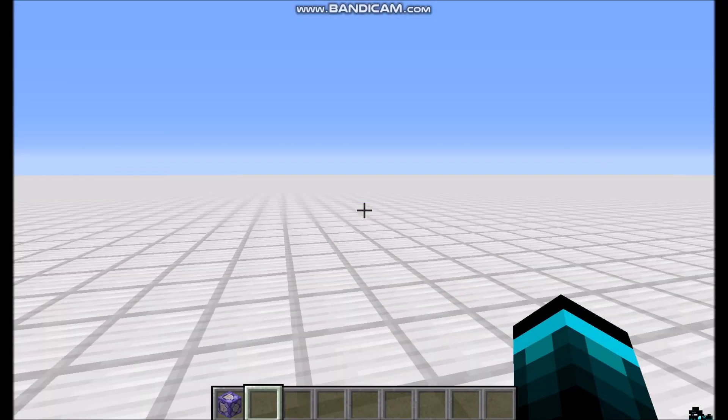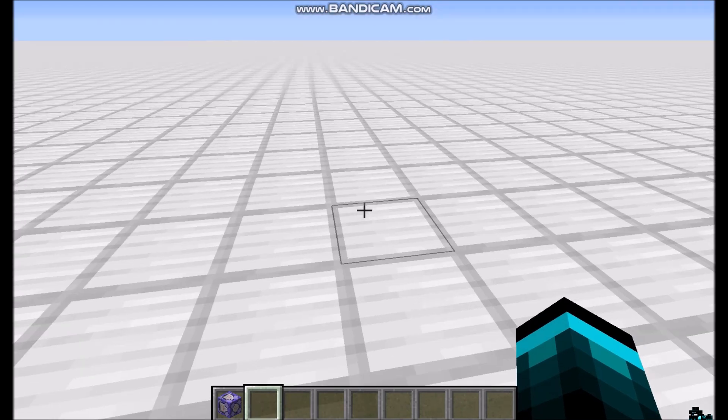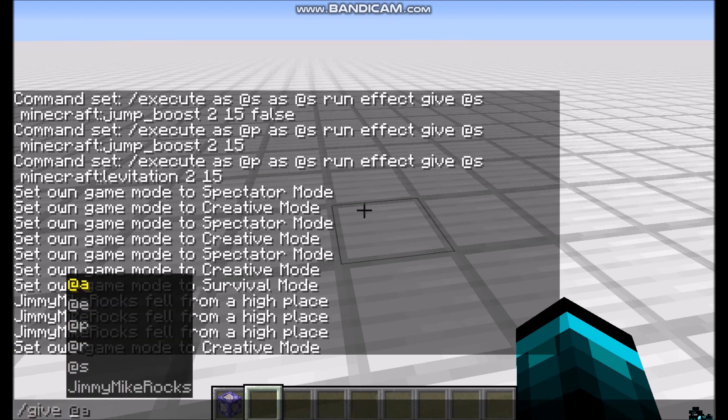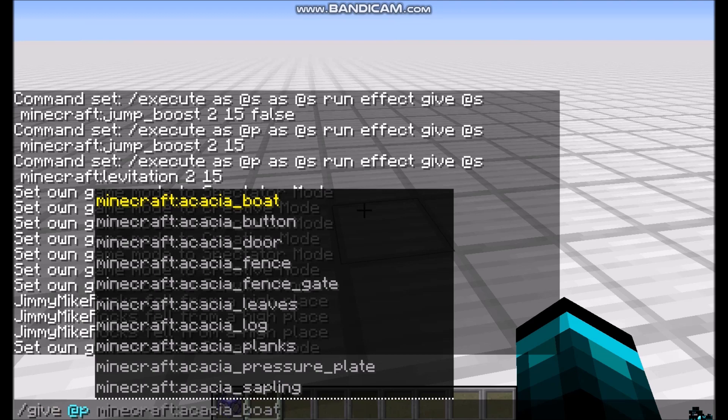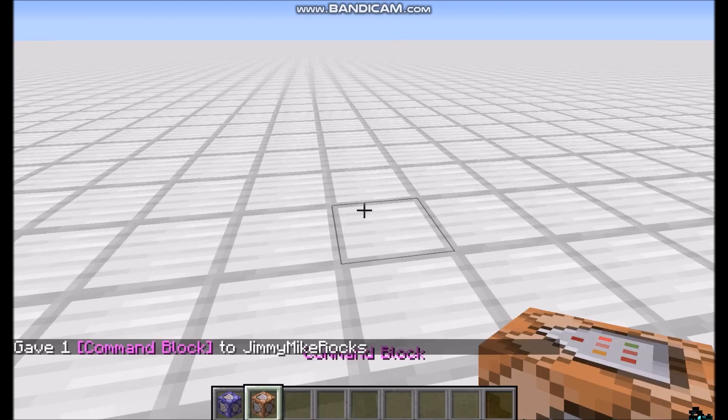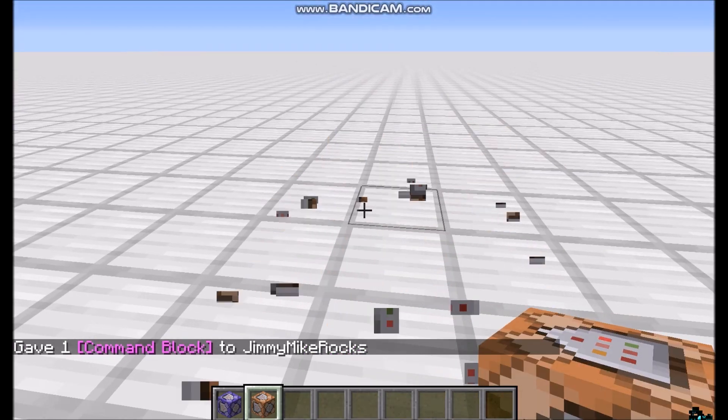The first thing you'll need to do is get yourself a command block, and you can do that by using this command: slash give, your name, a command block. Just a normal command block.